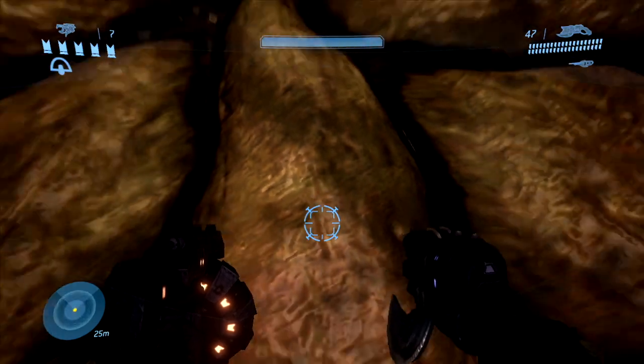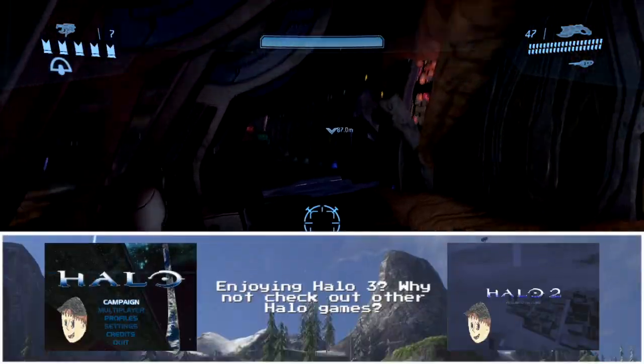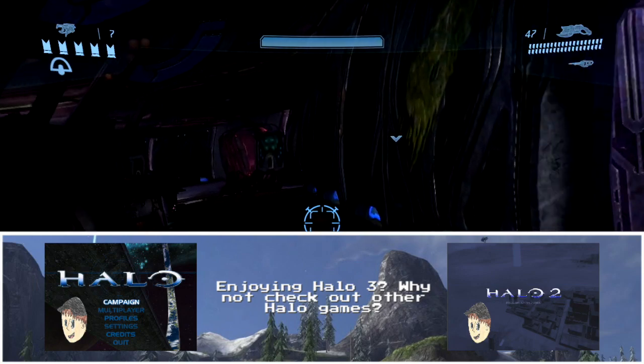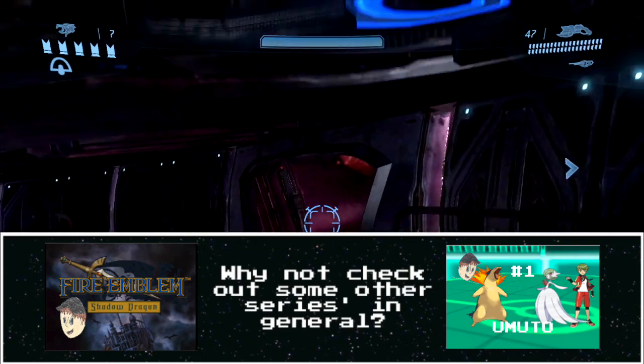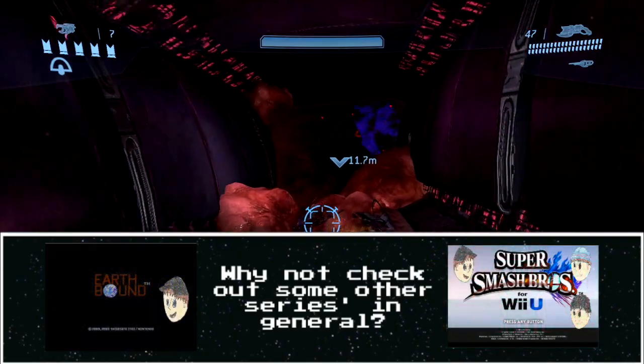Through the anus door — not this one, other anus door. Apparently a Bungie employee had to do a lot of research into how anuses work in order to make that door.